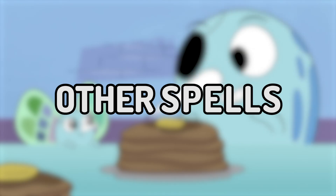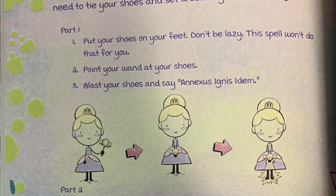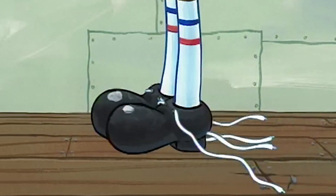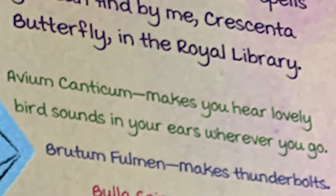Let's move on to other spells that don't really fit anywhere else. There's Anexus Ignis Edom, created by Crimson to Butterfly, which ties the user's shoelaces and simultaneously sets a building on fire. AVM Cattycum, also invented by Crescenta, makes the user hear bird sounds everywhere they go — essentially, if you want to be in a perpetual Disney film.